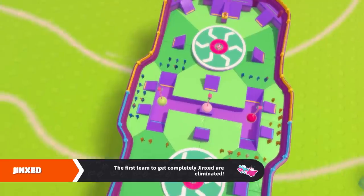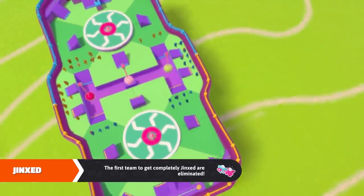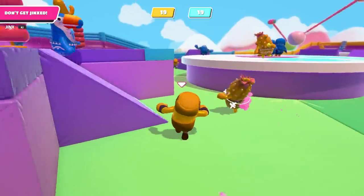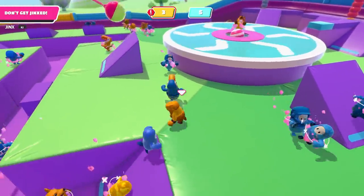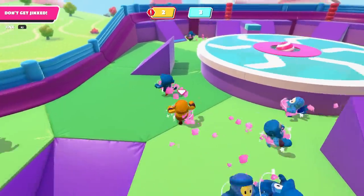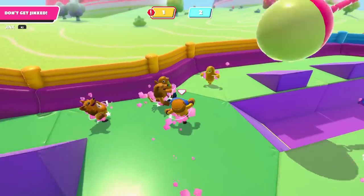Jinxed, meanwhile, is a bit like Tail Tag in reverse. One person on each team is infected and has to infect the other team — the first team to be fully infected loses. The only advice here is that avoiding getting infected is obviously crucial; you can't lose if you're not infected. But also, as soon as you are infected, you can infect people on the other team — and that's the only way you can actually win.